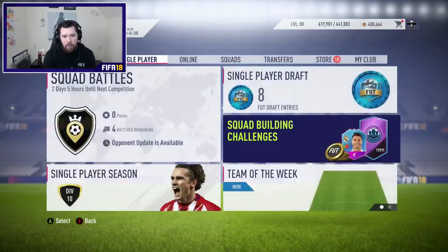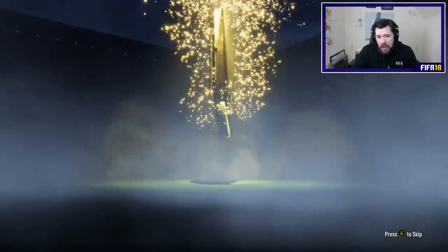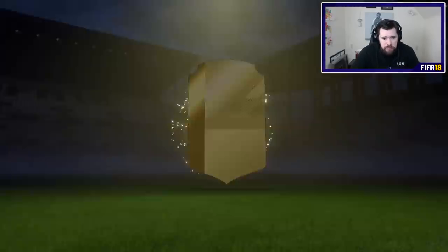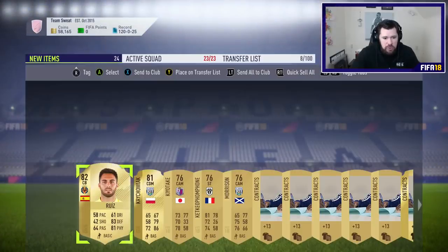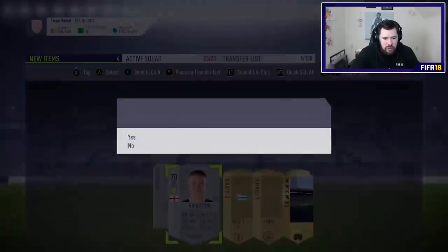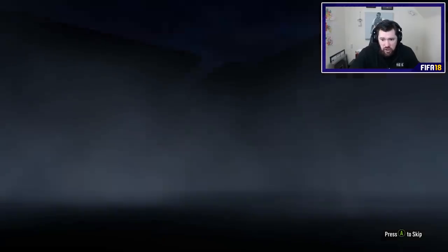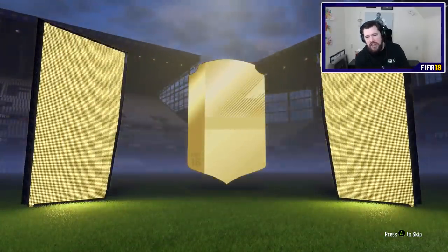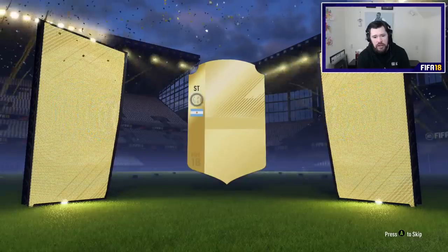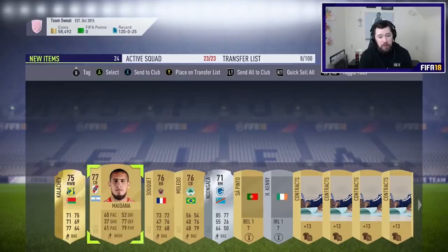We're going to go ahead and open all 18 packs that we got, in order. One to watch cards are no longer in packs. We start off with a couple of shiny gold cards — we get Ruiz and Krakowiak there, so nothing major in pack number one. We also get another jumbo premium gold pack — a lot of 15k packs. This might be one of those ones that's really nice to get for like 4-5k. We get an Argentinian striker — it's going to be Icardi. It wouldn't have been Higuain because he's in form right now, could have been Aguero, but no, not for us.